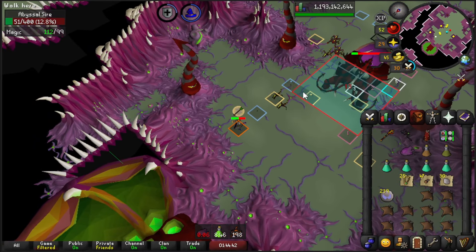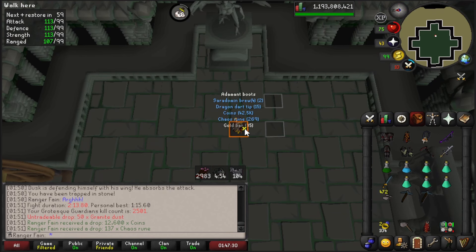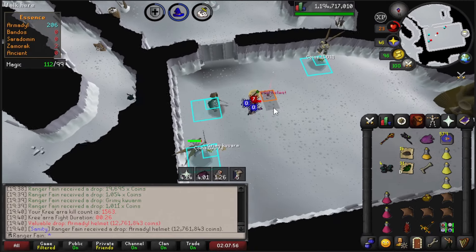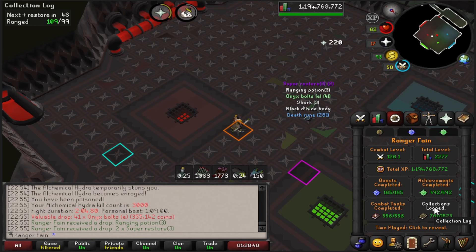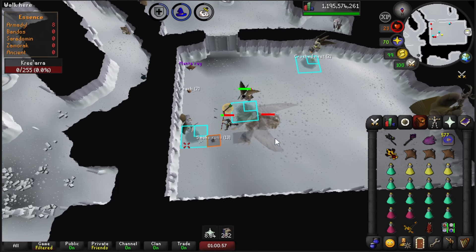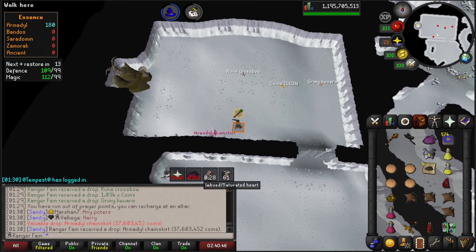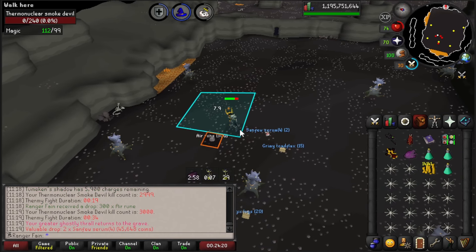Another unsired at 2143 KC turns out to be another Abyssal Dagger. Quick update: 2.5k KC at Grotesque Guardians, and 2.5k KC at another boss too. Armadale Hammett number 2 — that's my 7th one and only 2 ACP. There's the big 3000 KC at Hydra. And an Armadale Chain Skirt from a minion, which is like 1 in 16k — quite crazy to get. There's also 3000 KC at Thermy as well.